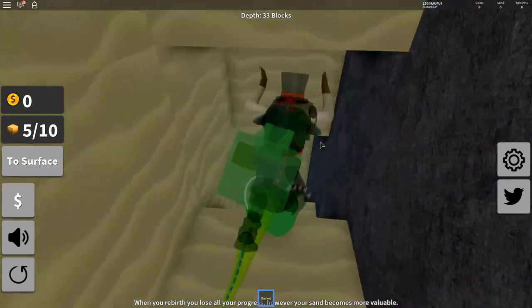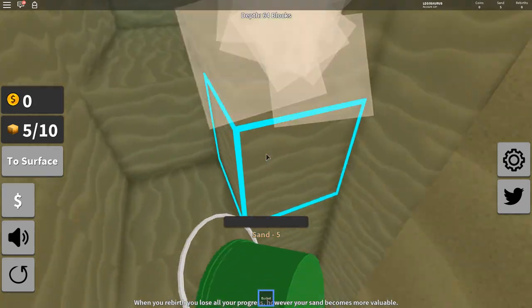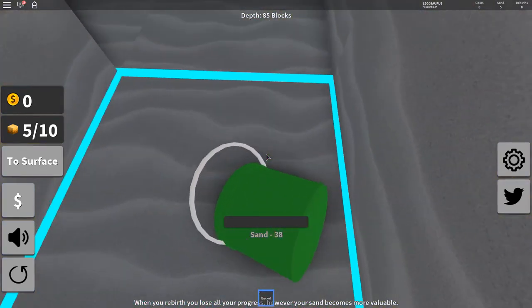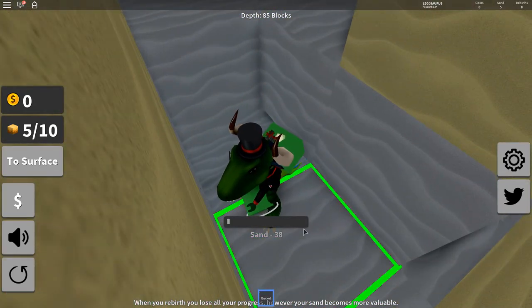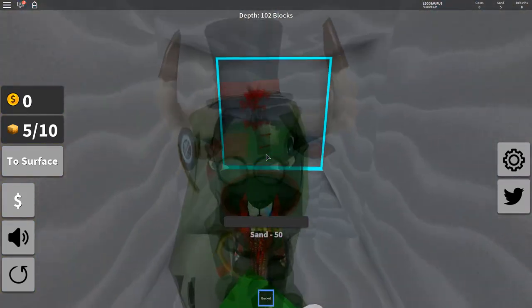Let's look for treasure. Someone already dug really deep — look at how deep people have already gone. I'm just going to follow them. Wait, can I even dig gray sand? I have a small bucket — you probably have to upgrade your bucket.